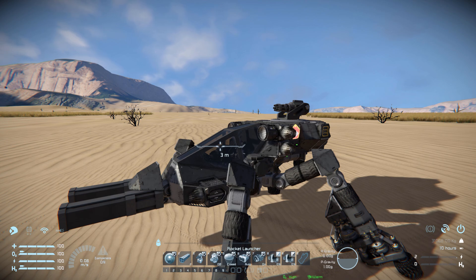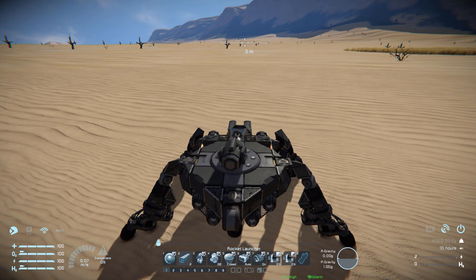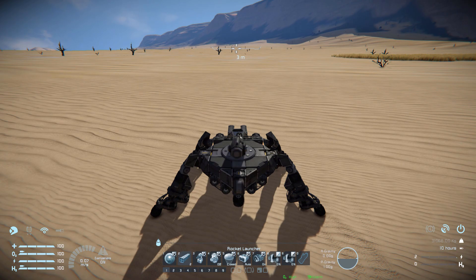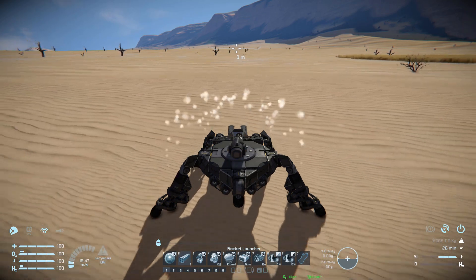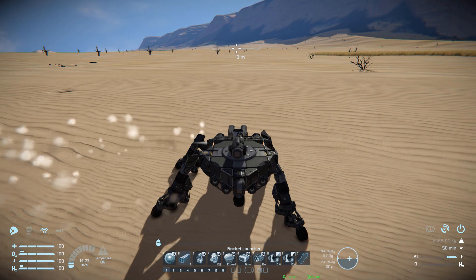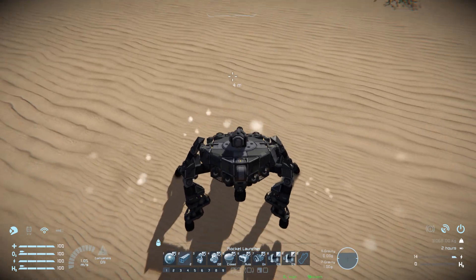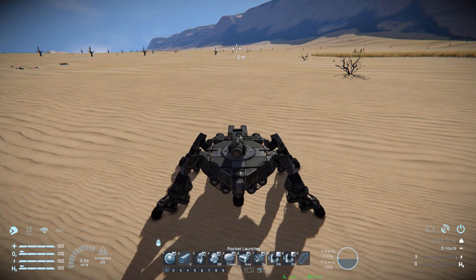Number eight and nine is for our wheels, which is to increase or decrease the power. Now what I'm going to do is come into the third person view. Moving it forwards, as you can see the legs will move backwards; moving back, the wheels will move forwards. Moving left, you can see how the wheels are dynamically moving around depending on what we're doing — moving up, moving down. So it's just a nifty thing that adds a bit more decorative touch to this vehicle as it goes over any lumps and bumps.